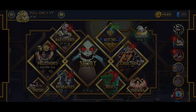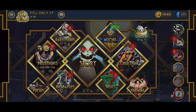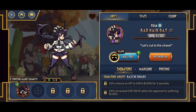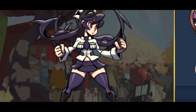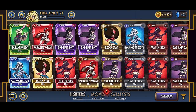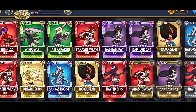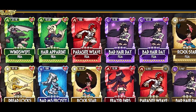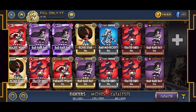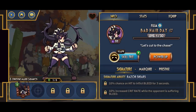Hey guys, welcome back to another episode of the Bronze to Diamond series. Today we are going all the way from a bronze Bad Hair Day to a diamond Bad Hair Day. If you look at my collection, you can see this is going to be my third Bad Hair Day that I diamond. I also made another diamond Parasite Weave and I'm pretty close to maxing her out.